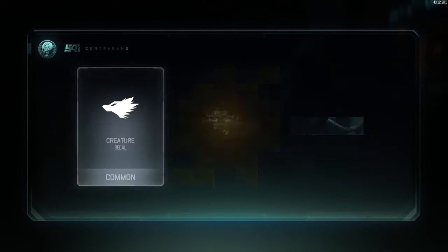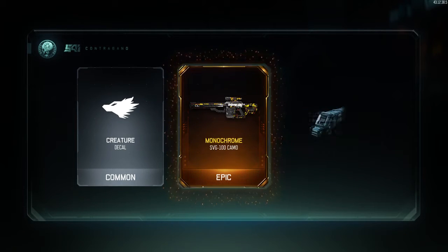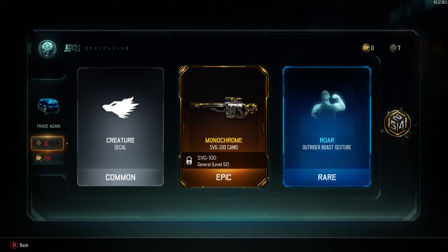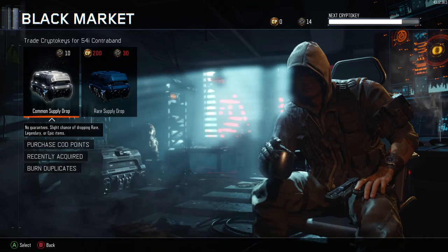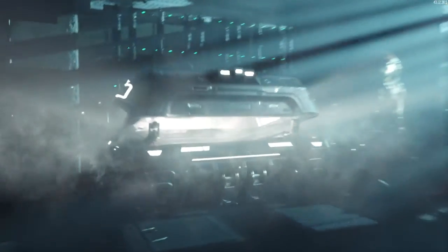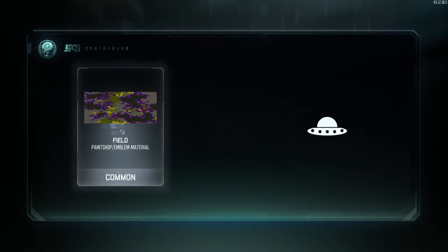Let's see what we get in this last one — oh my god, common. Oh yes, we got Monochrome for the SVG! One more camo that I can add to the collection of snipers — that is good to see. Let's get into our last supply drop, that will be a common, let's see what we get.